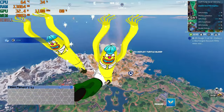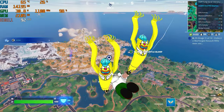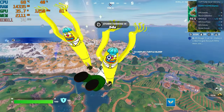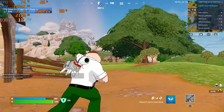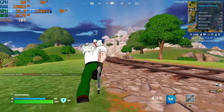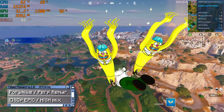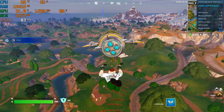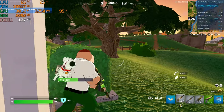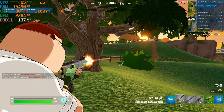First up, Fortnite. With settings at 1080p epic, we get a nice FPS count, but with the odd hiccup. If we lower texture quality from epic to high, it gives us constant frames.